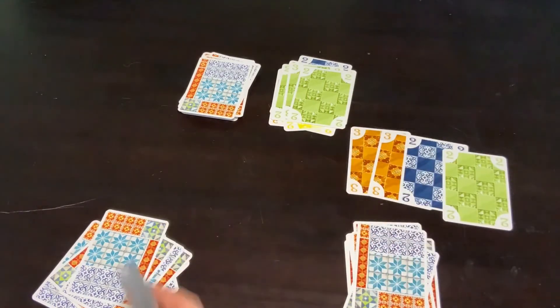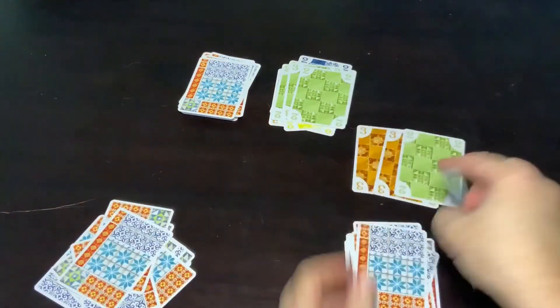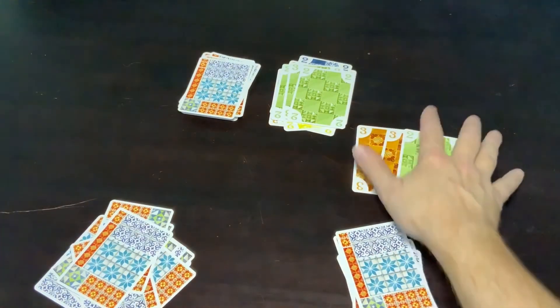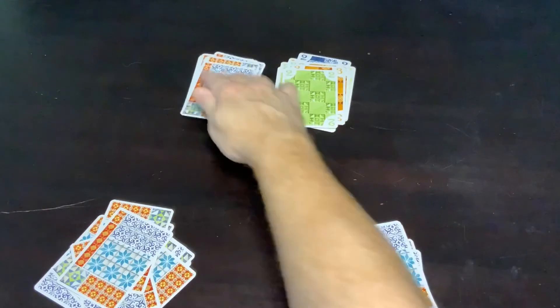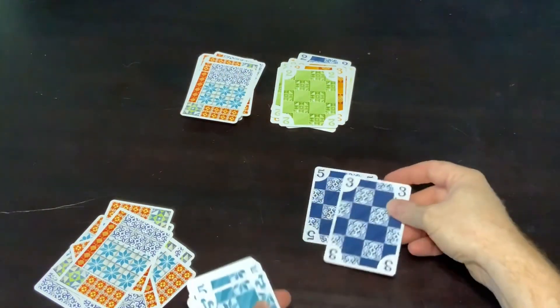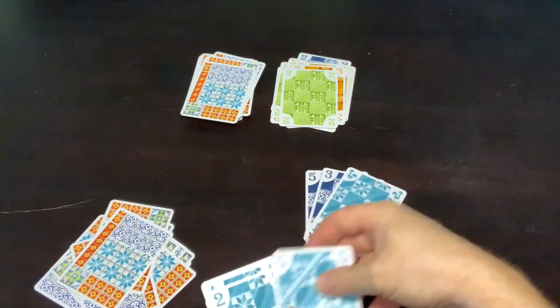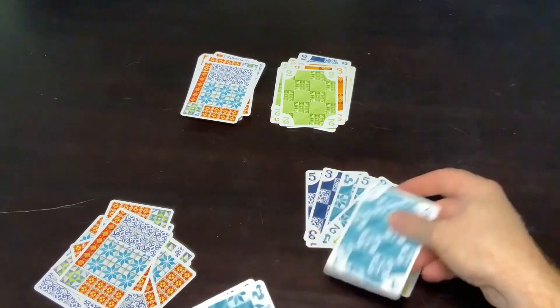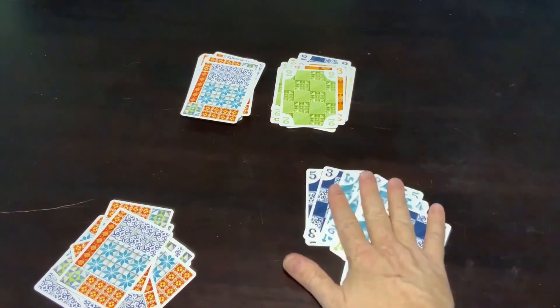And once again — five purple — they come in to this scoring pile. If this was the end of the game — and I know it's not, I know there's a whole deck to go through — but if this was the end of the game, he'd be looking at five, eight, nine, 14, 16, 17, 18, 22, 23, 25 points.